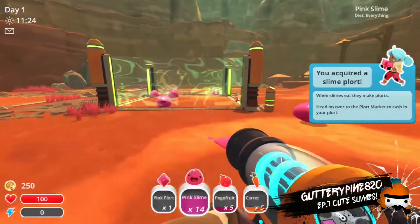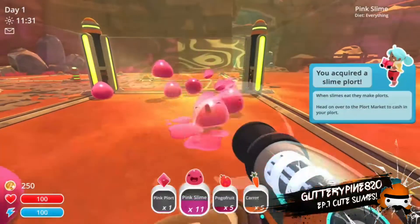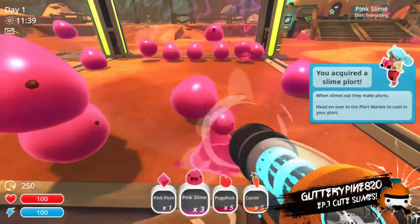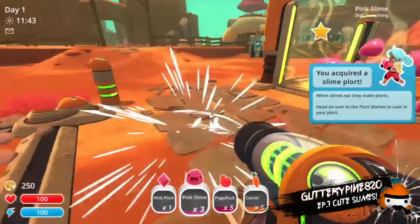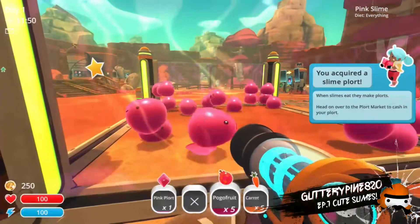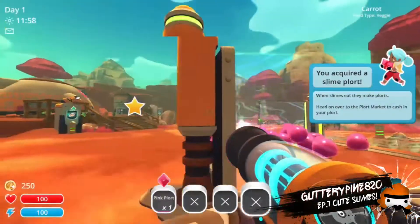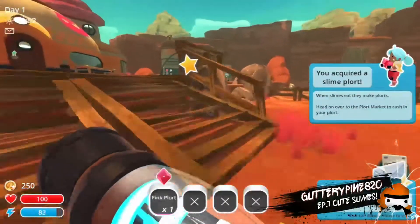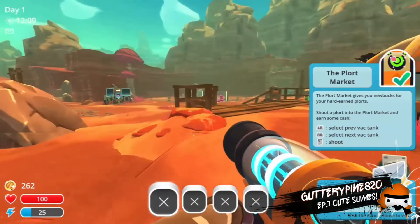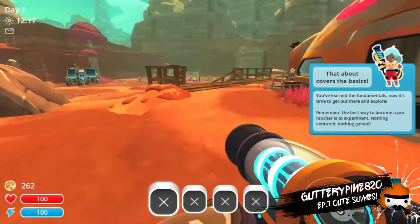You acquired a slime port. I think I should put more of these — I have 14. Here we go, keep putting them in there. We're gonna keep putting them in. One of them flew out — it's like they can fly over whatever this force field is. So I can throw these — I throw carrots at them. I think they eat the stuff, and then a plort. So what do I do with that? They added 12 extra coins to my amount of coins.